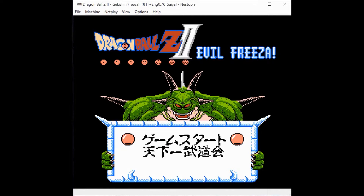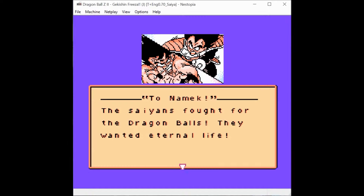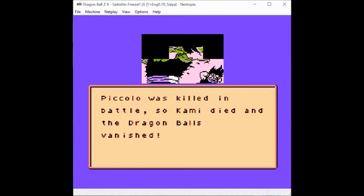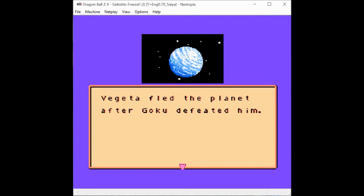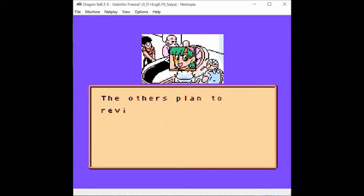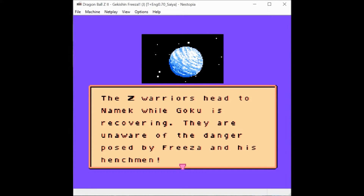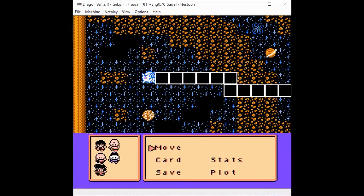Let's get into the gameplay. There's a little story here explaining what happened in the first game — Vegeta leaving, all that is in English. Vegeta gets out, he has Namek. Goku has to stay behind while everyone else goes to Namek. In this game you play with everybody else: Gohan, Krillin, Tien, Yamcha, and Chiaotzu.